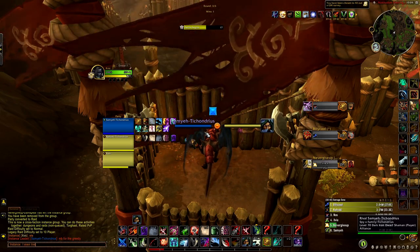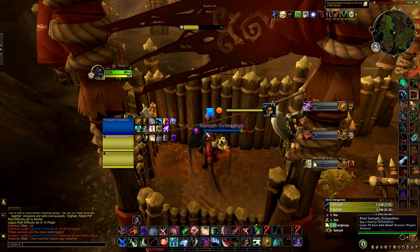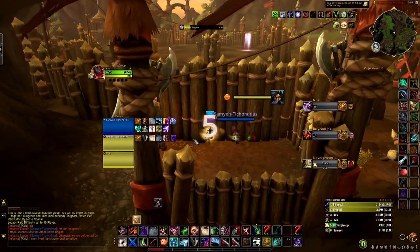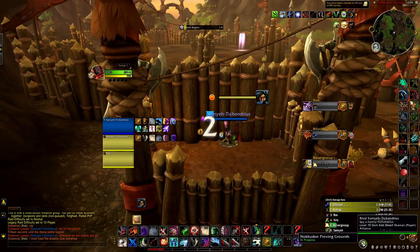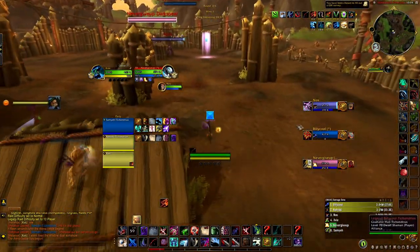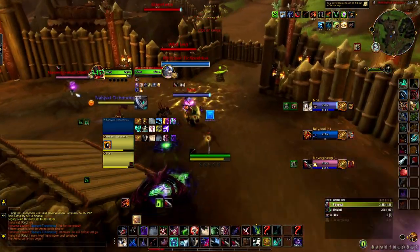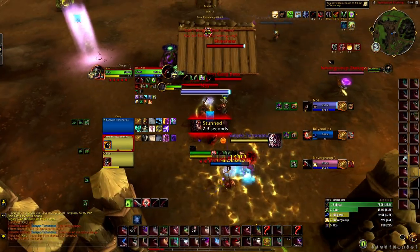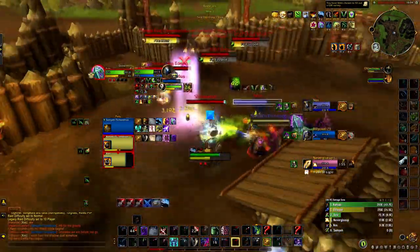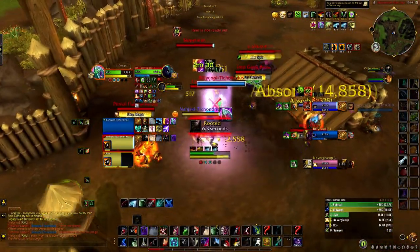Now, playing double rogue — you can always sap two targets. We want to sap the HPal, sap the lock, and then open on the Ellie. For some reason Naj ended up Cheap Shotting instead — he cheap shotted the lock off my sap even though I had a full sap. So that sap was irrelevant. I ended up just bleeding the warlock because obviously we want to get those bleeds out. I wasn't sure when Naj was going to Blind or use his CC. Usually he'll Kidney and then Blind — use his CC first — so that when he's in Shadowy Duel I can spam CC.